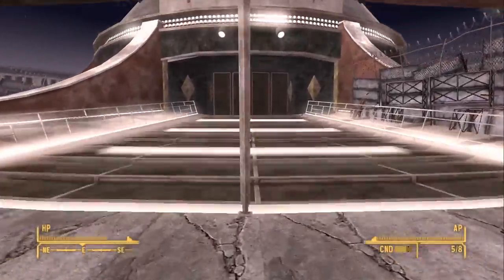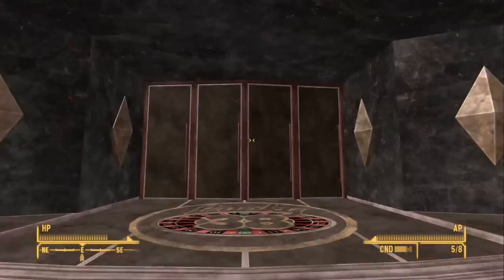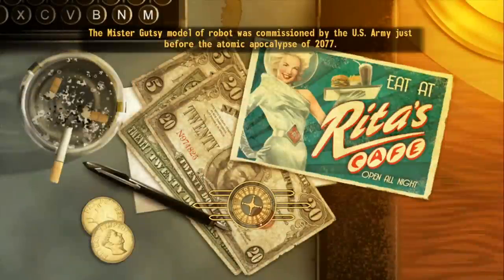Hey, it's me, GV. Welcome back to Let's Play Fallout New Vegas, ladies and gentlemen. In the last episode, we busted our way in through the Lucky 38. Mr. House and all of his Securitrons were already hostile towards us, so we had to fight our way tooth and nail through all of them to get to him and kill him.